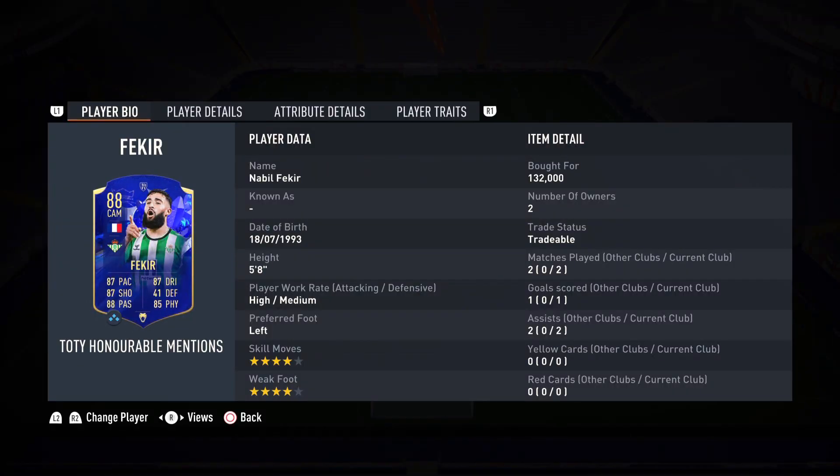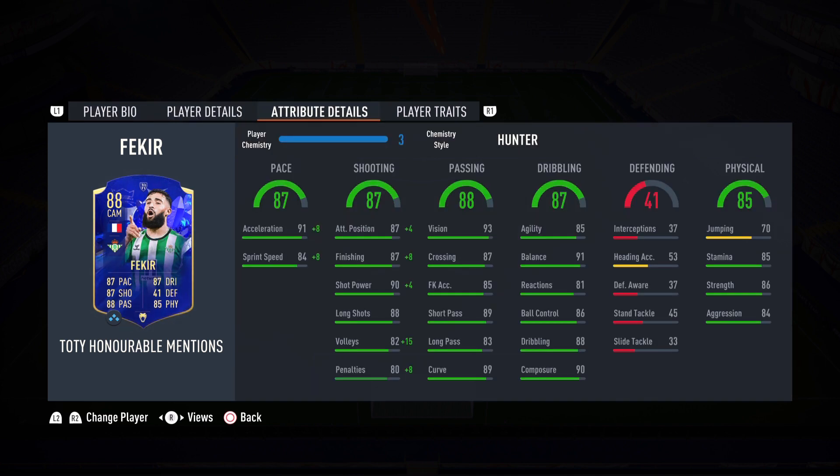This will conclude Nabil Fekir's review: two games, one goal, two assists. I couldn't get anything going in the second game — every single deflection was going his way and Mag Nine was a complete monster, stopping everything from Fekir, Messi, Brolin, and Di Maria. But Fekir is a monster — when gameplay is going well, he is going to be a complete beast, and I would definitely recommend picking him up if you need a CAM in La Liga Santander.